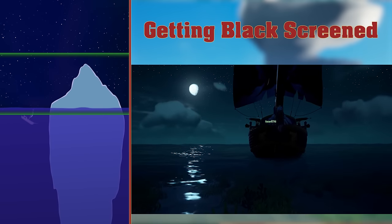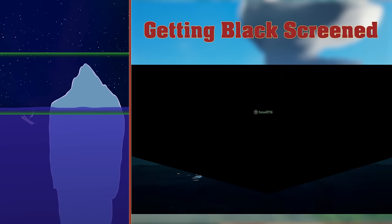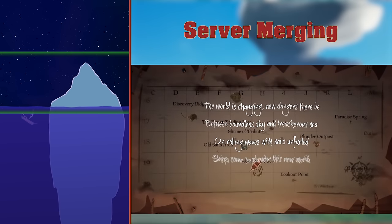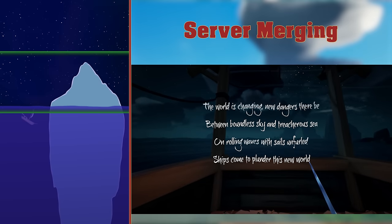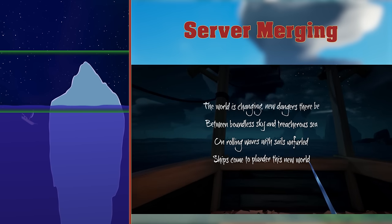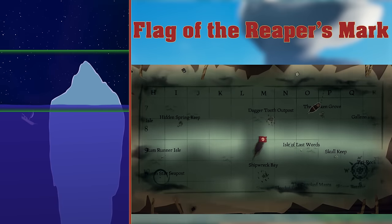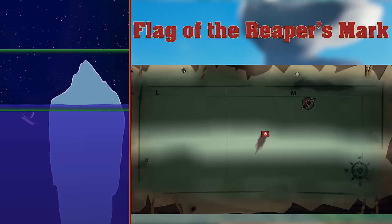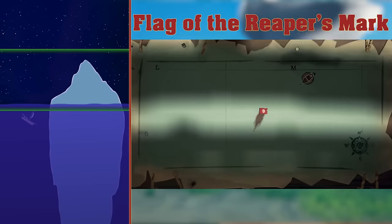Getting black screened. If your pirate gets stuck or something weird happens, you'll get a brief black screen and respawn on your ship. Server merging. When your current session gets a bit too quiet, servers will be merged together. You might see some weird things during this. Flag of the Reaper's Mark. The Flag of the Reaper's Mark exposes your location on everyone's map and you'll be more likely to run into trouble. It's much more chaotic.